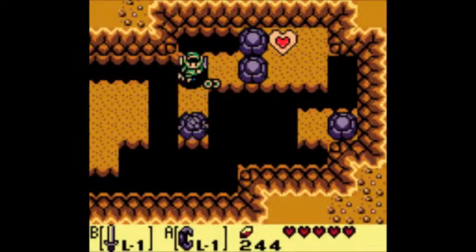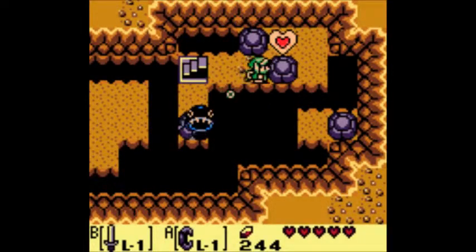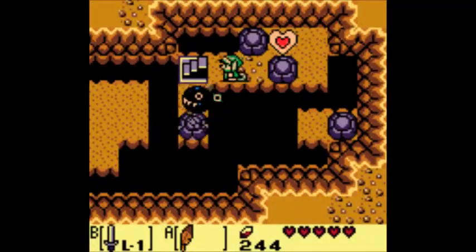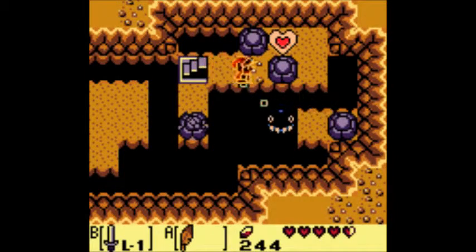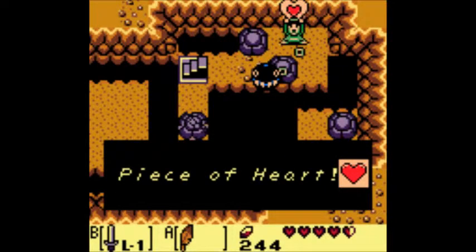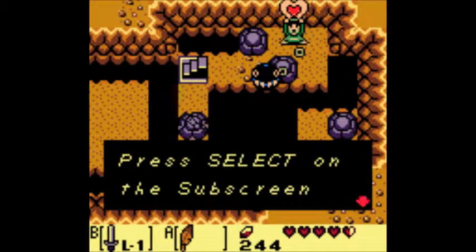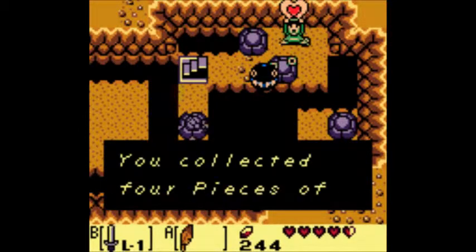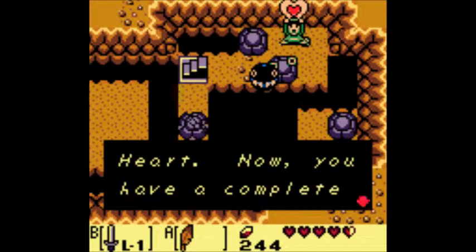What you want to do is push the bottom right tombstone and go down. There's a tricky little move here that requires you to jump diagonally after you push the block, as I did in the video, to get the heart piece. This is much easier later in the game when we have a couple different items, if this jump is too hard for you.